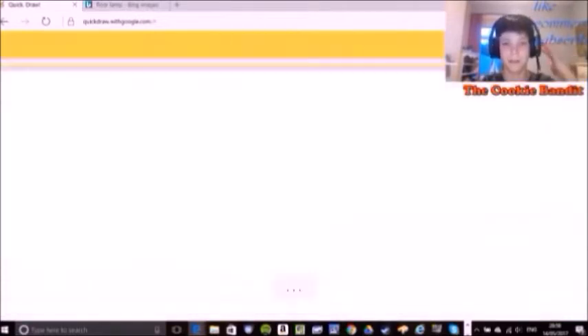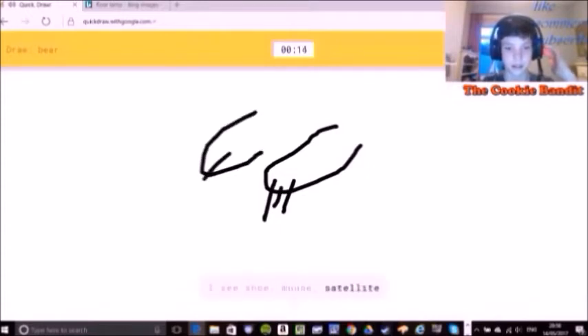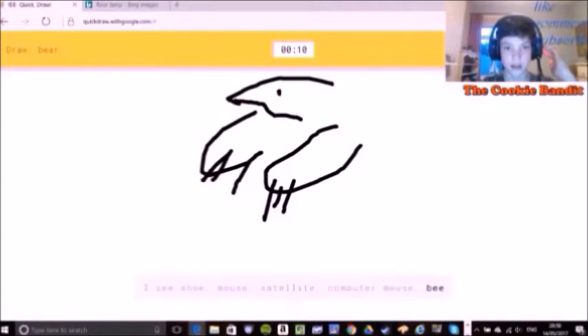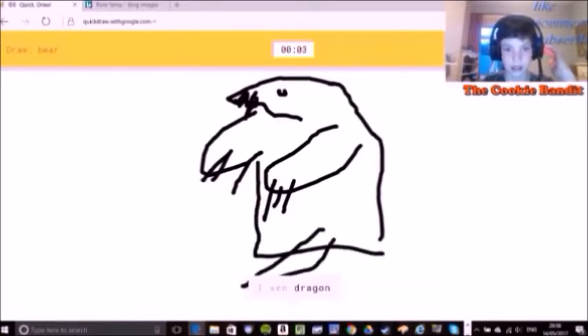A bear. There's his arm, claws, there's his arm, there's his claws. Why does it look like a bugger? It's like, if you've seen Avatar, it's kind of like those mixed things, like a bear mole.